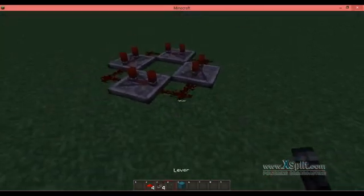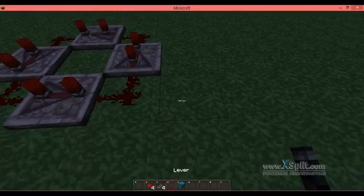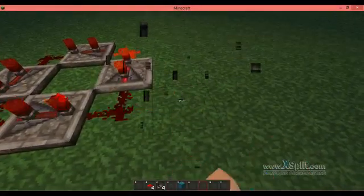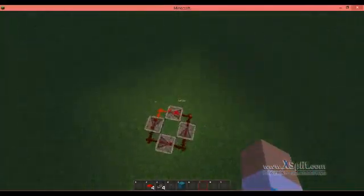If you don't want to use another block to put the lever on, just put the lever next to any piece of the redstone and quickly put it on and off. And there you have a repeating circuit in Minecraft.